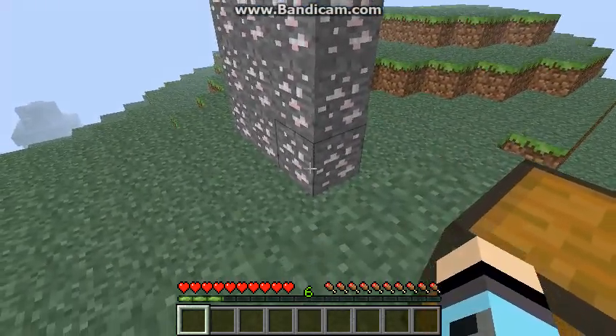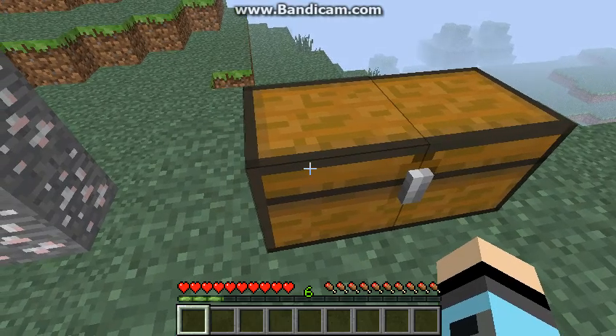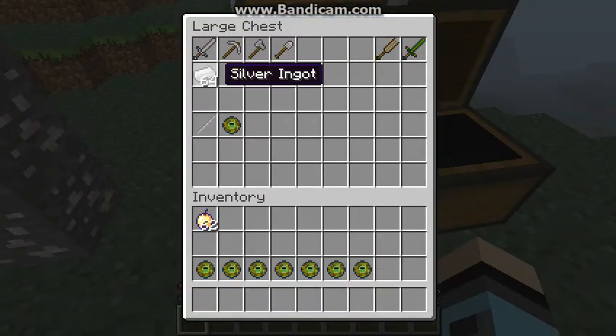Over here is the silver ore. Once you break it with the pickaxe, you still get the silver ore. And once you've smelted enough, you get yourself a silver ingot.